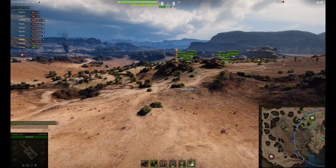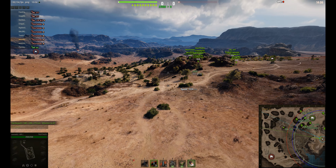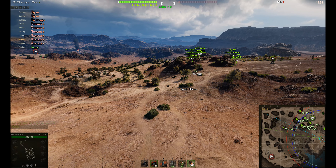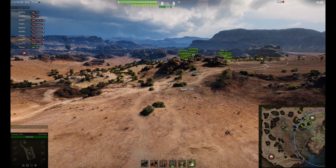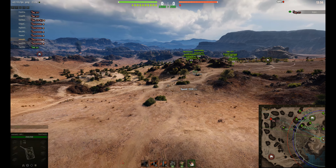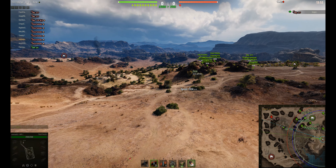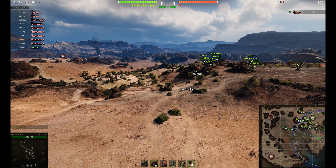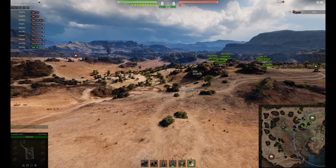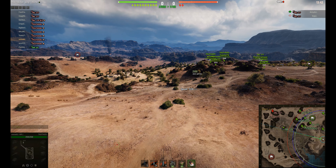Nothing's spotted yet. The EBR's in position, so if they're doing a push up the 1 line to come back from the A-line, then the EBR should spot them. And here we go — Object 277 spotted. Are there any more? That's the question. He would have communicated that they've been spotted and taken a bit of a shortcut, so that's not really a wise move, but quite potentially there's some other ones.